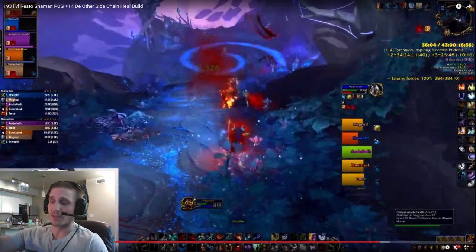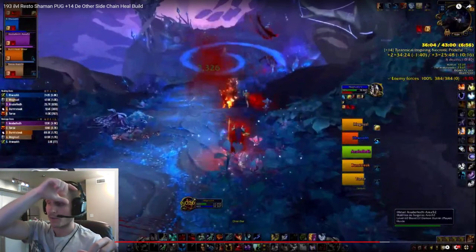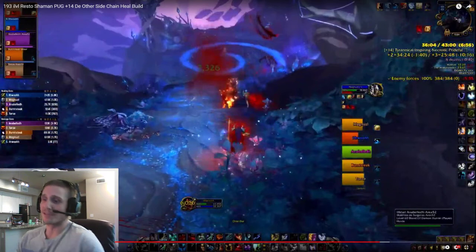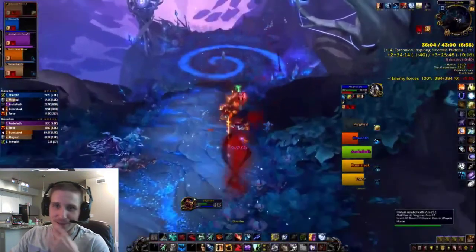So I try to position myself right in the middle of my melee and my range, to close that gap, because the Chain Heal will bounce through me to get to my ranged players. I'm keeping Healing Rain down and trying to predict when damage is going to come so I can use Cloud Burst efficiently. Also, I took a huge break from this expansion — haven't played since January — and this is my first time in the Other Side. I couldn't remember anything, and you'll see why that's important in a second.